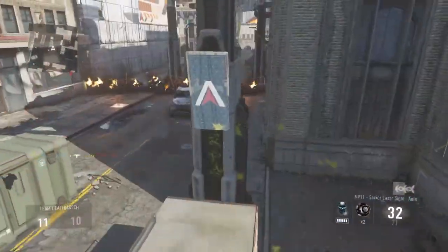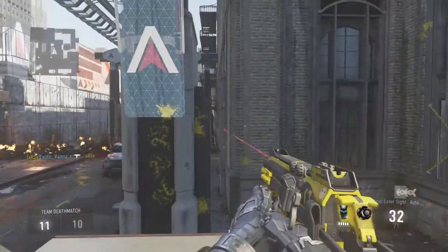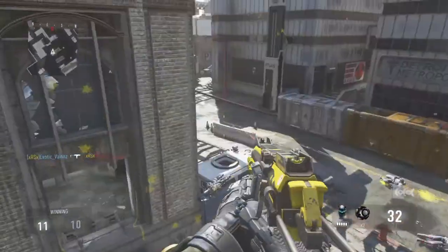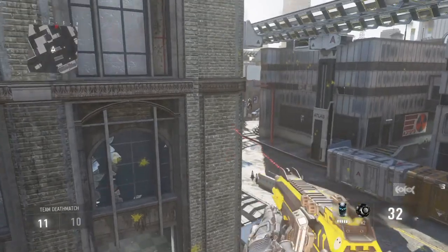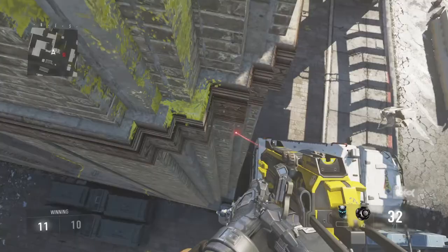In this video I'm gonna show you guys how to get out of the map on Detroit. You go right here in the back of the map, jump onto this ledge like a little barrier, and then you have to have hover — you double jump, hover, come over here, and then you land somewhere in this area.